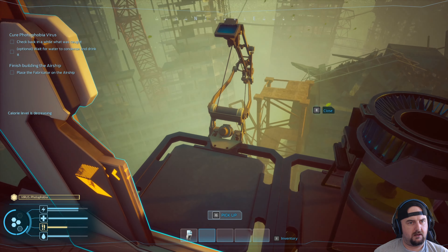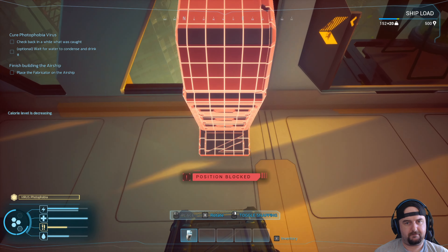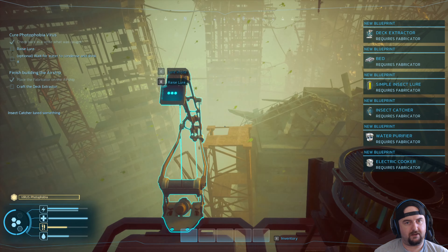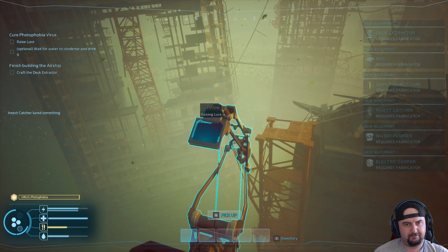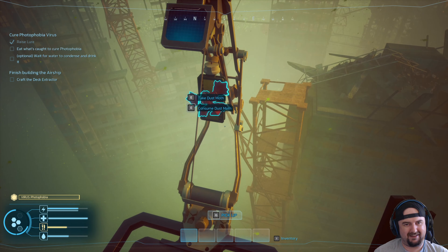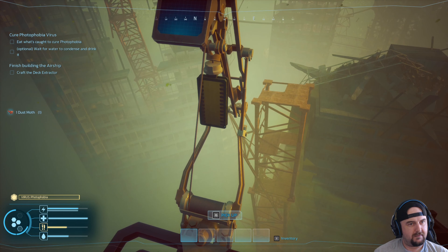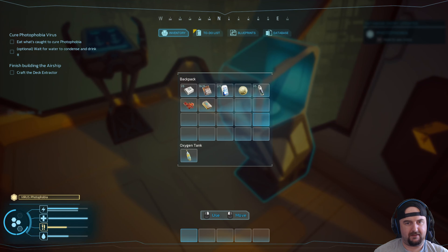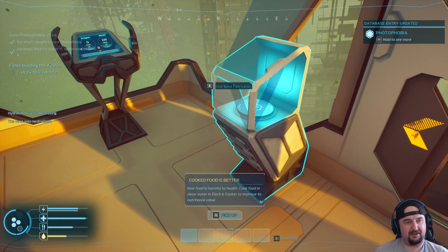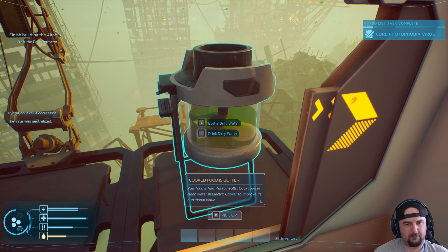That's not good. Place fabricator on the airship. Oh we got something — it's a big one! What is that? Take dust moth. Eat what's caught — okay we gotta eat this. Oh my god, that must have been disgusting eating it raw. This is like sucking water in — that's pretty cool.